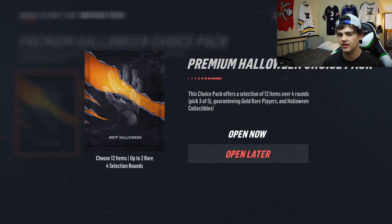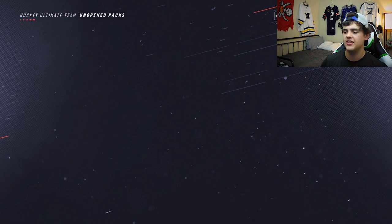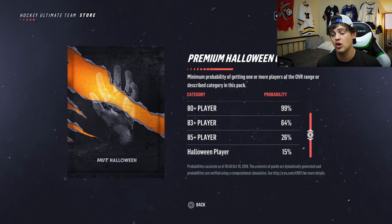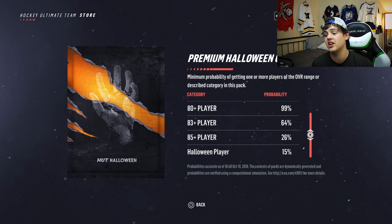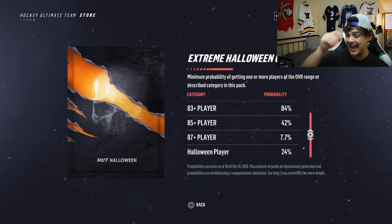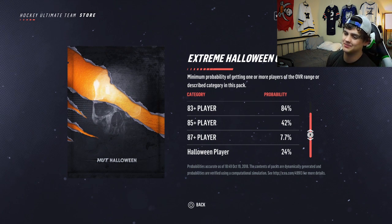We're packing up to the extreme Halloween choice pack. Before we open this one, I want to check out what the odds of pulling good players are. This is the middle pack - probability of pulling an 85 overall is over a quarter percent, Halloween players 15%. The only ones I really want to pull are Marchand or Bergeron - Bergeron would be pretty awesome. There's about a 100% chance you're gonna get an 80 overall player. This one should be 30% if things are duplications at 25%, but an 87-plus player we have about a 10% chance to pull. Can we get lucky? We're usually pretty lucky with these packs.